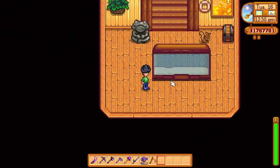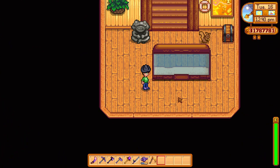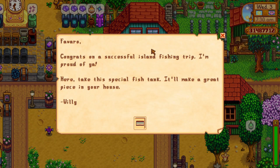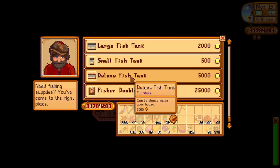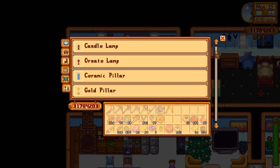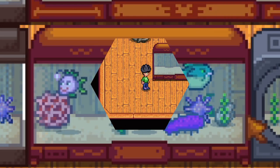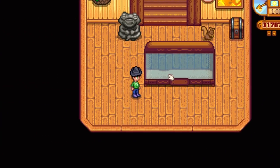Now for the next one, we have a special one which is the deluxe aquarium. This one is pretty special because you can't buy it with normal means. You first need to complete Willy's request on the special notice board that's built under the Mayor's house. After completing this request you will be granted a copy of the deluxe aquarium in the mail, and it will also unlock from Willy's shop as well as the furniture catalogue. It's pretty well made and can fit four fish inside, as well as a lot of decorations.